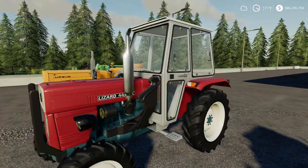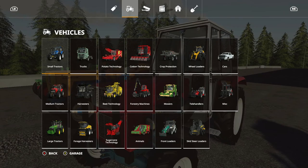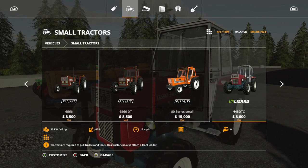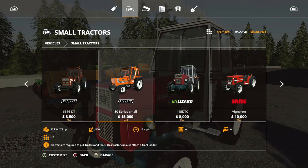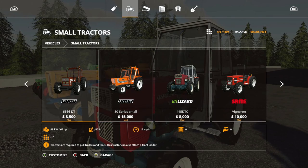The next one, branded on console as the Lizard 445 DT, is $8,000. Horsepower is 45, which is good, and top speed is 17 miles per hour. That is less horsepower than the Fiat 65/66 but similar top speed. This is a good option as well, but I think the Fiat 65/66 out of these three options so far would probably be the best one.